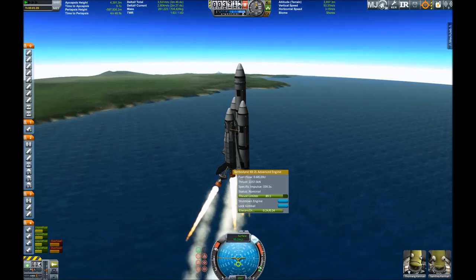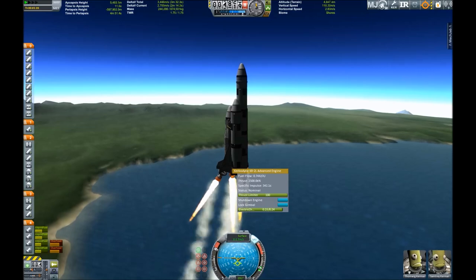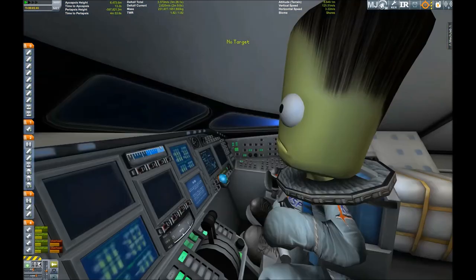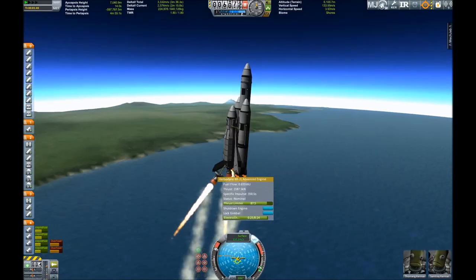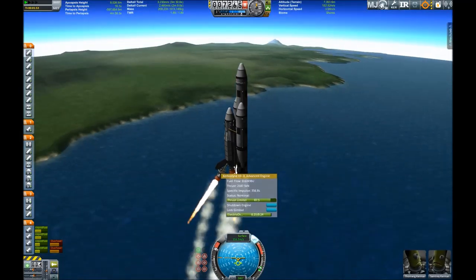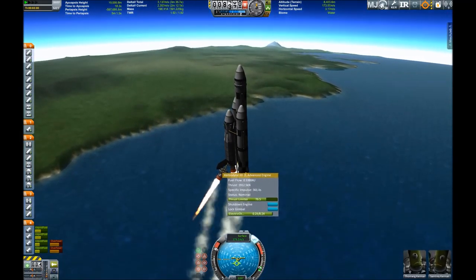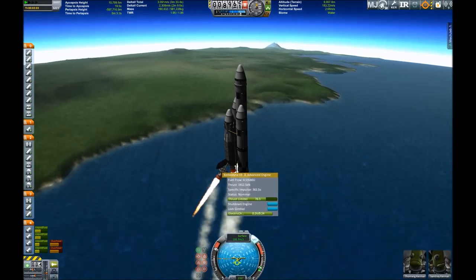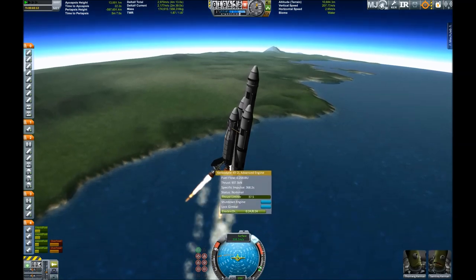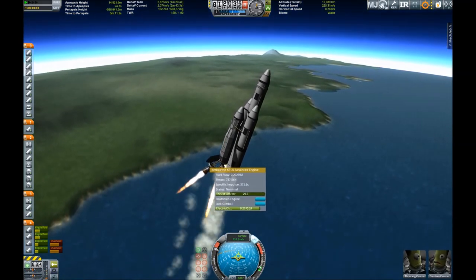I spent quite a lot of time designing this thing, especially the fuselage and the wings of the orbiter. Here we have the crew — everything's fine. The craft can take up to six Kerbals. At the moment we only have two pilots, but there's another crew module on the bottom of the ship so we can pick up other crew members in orbit or carry them out to the space station or somewhere else.